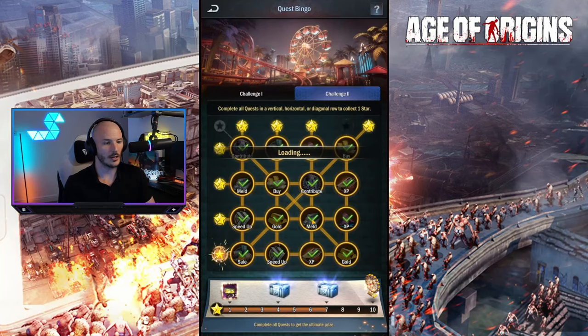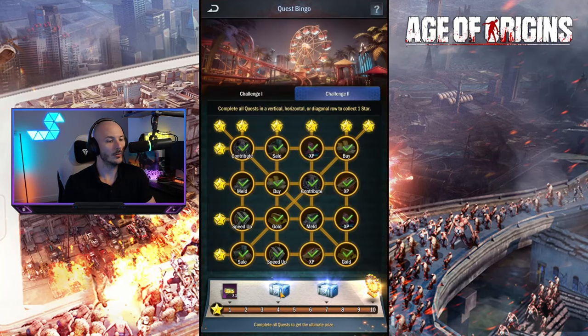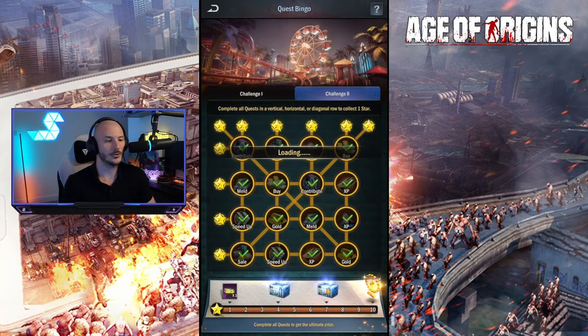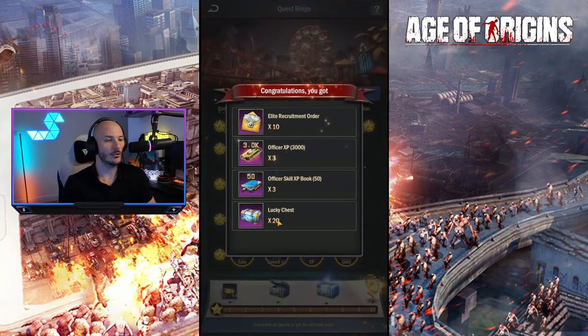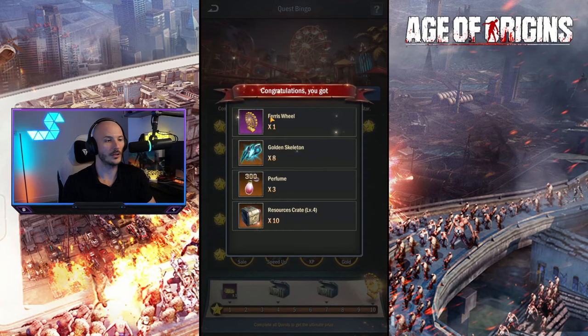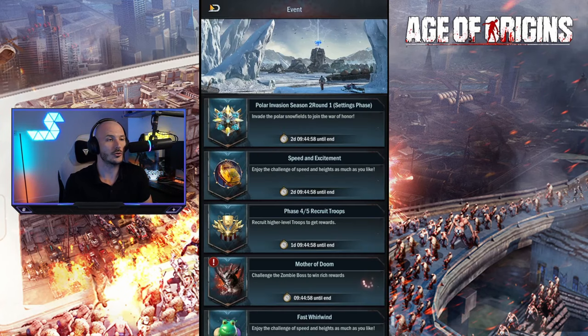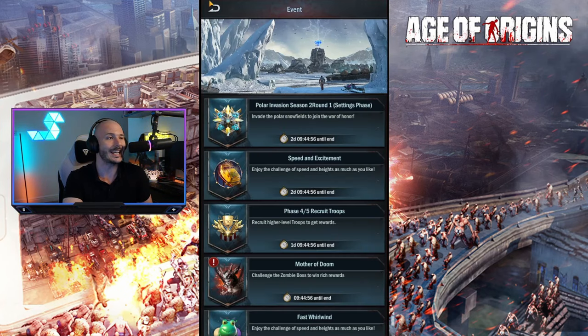So that should be the entire Quest Bingo complete. Wonderful. We get ourselves a golden Pandora, some additional gold, speed up and VIP, then elite recruitment orders again, officer XP, skill books, and lucky chests. And we get ourselves a giant Ferris wheel for finishing this off - it looks like it reduces the attack of enemy troops, mid-range enemy troops, by 2%. Part of the actual Wonderland Adventure set.